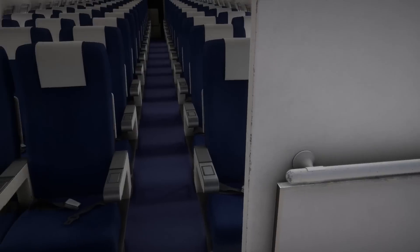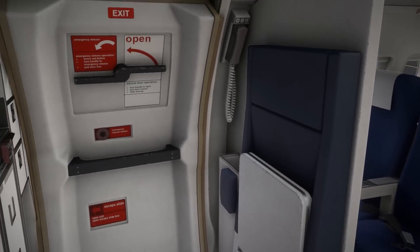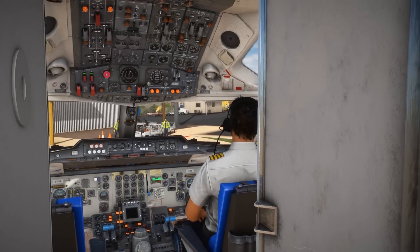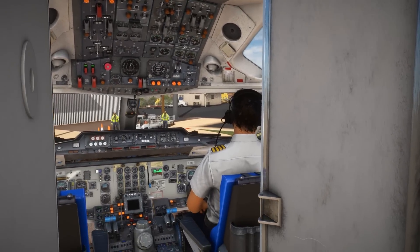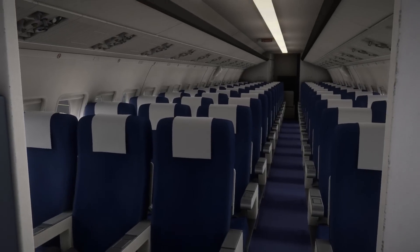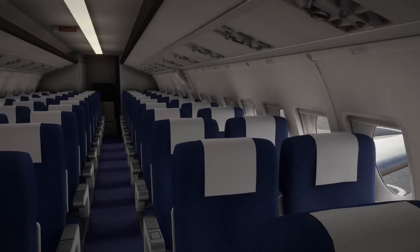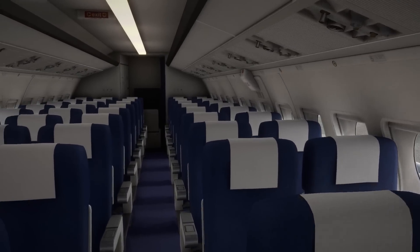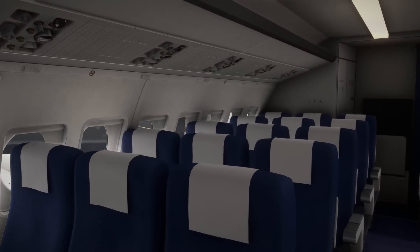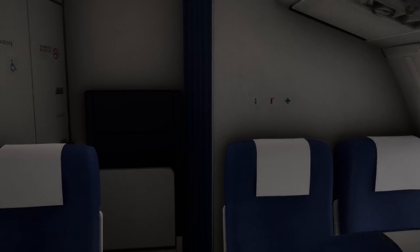Before we work our way through the start process, let's just have a quick walk through the passenger cabin. We'll take a brief look and then come back to the flight deck. The safety announcement is underway: seat belts should now be fastened, luggage in overhead lockers or under the seat in front, and please turn off mobile phones now and for the duration of the flight.